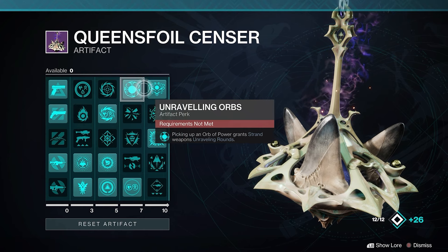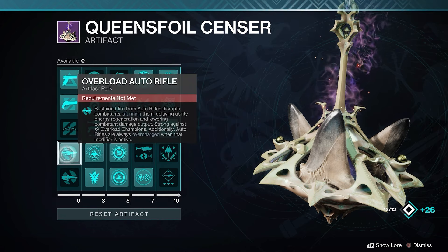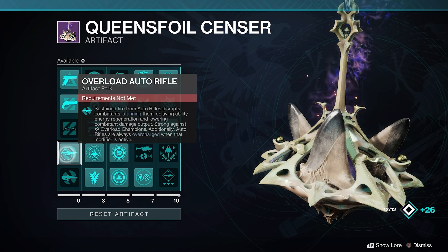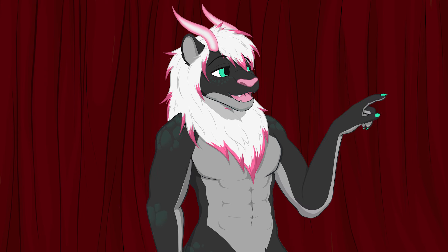Moving over to our artifacts, the dynamic duo is Unraveling Orbs and Horde Shuttle, since this is a Strand build. I also recommend Dragon's Bite for the occasional suspend on a shield break. And don't forget that this season we have Overload Auto Rifle, so Quicksilver can deal with champions, which is always nice. Use whatever mods fit your playstyle and the content you're running.